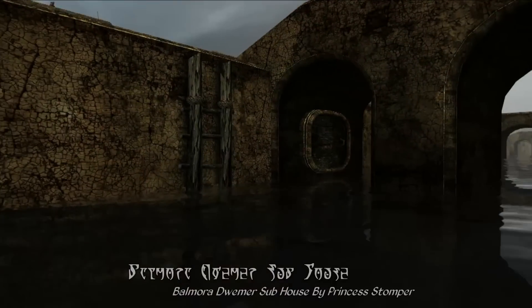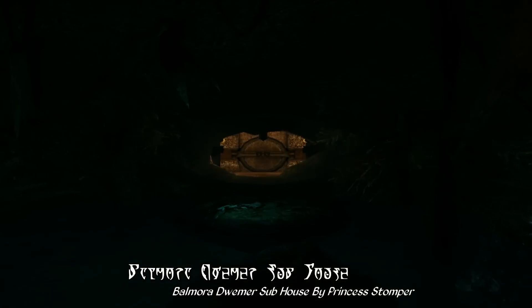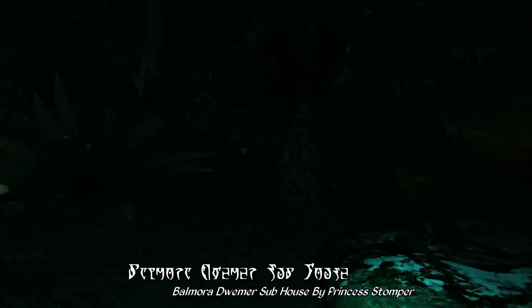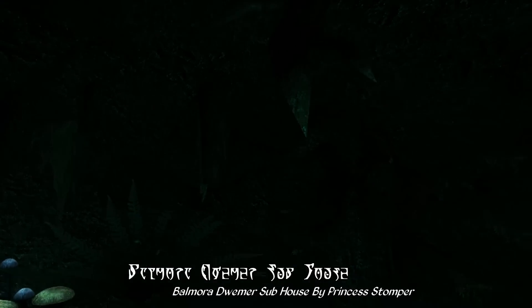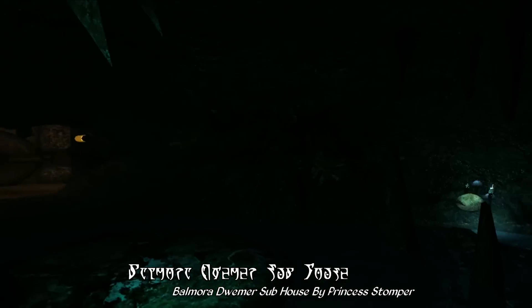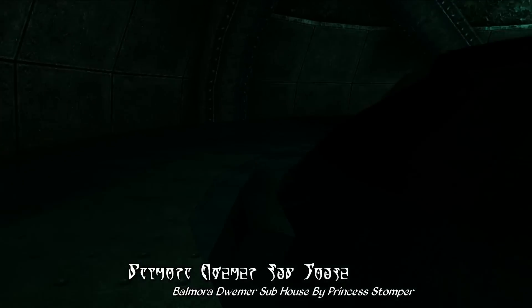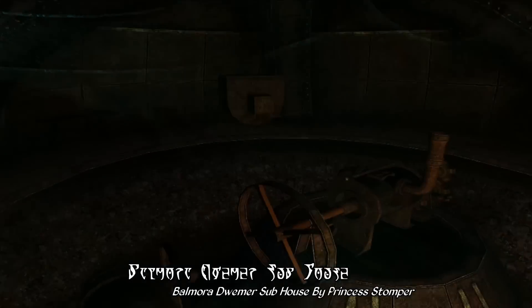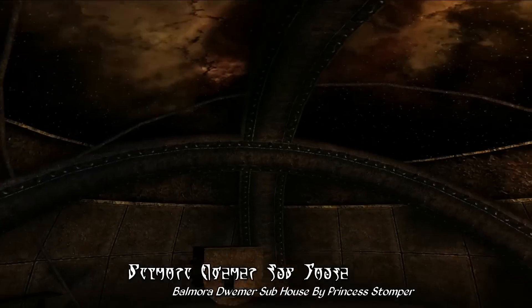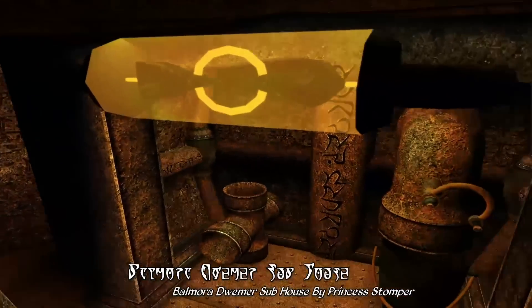This mod adds a small and somewhat hidden trapdoor underneath one of the bridges in Balmora. Inside you'll find a mysterious but quite atmospheric cavern that's been slightly flooded and seems to open up onto some sort of Dwemer ruin buried underneath the streets and walkways of the city above. And this Dwemer ruin, as it turns out, is the secret underground harbor for an old Dwemer submarine that apparently still works. You can get inside and press the lever to be taken to a new Dwemer ruin out on the bottom of the seafloor somewhere.